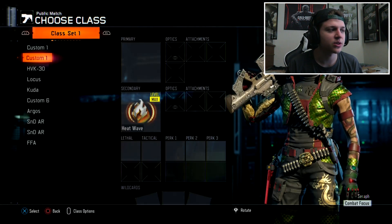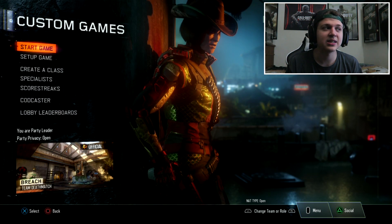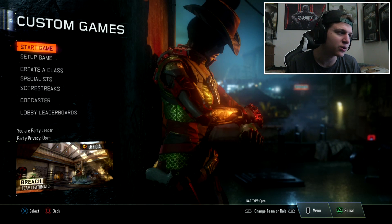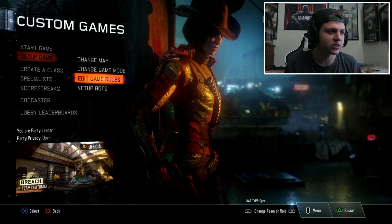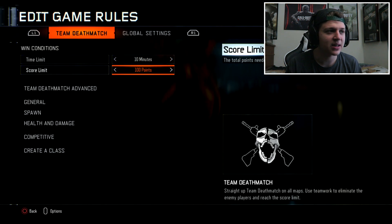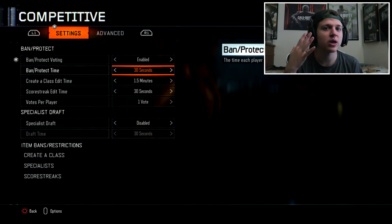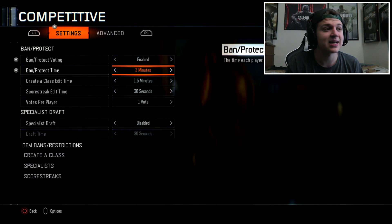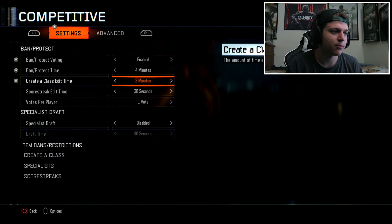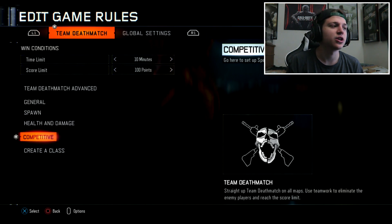The first thing you want to do is go into custom games. Make sure you're under a competitive game mode such as TDM or Domination. Then go under Edit Game Rules, go down to the competitive side, enable the ban/protect voting, set four minutes under the ban/protect time, and four minutes under create-a-class edit time. Then click Start.